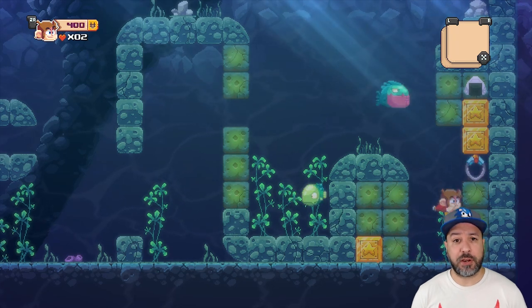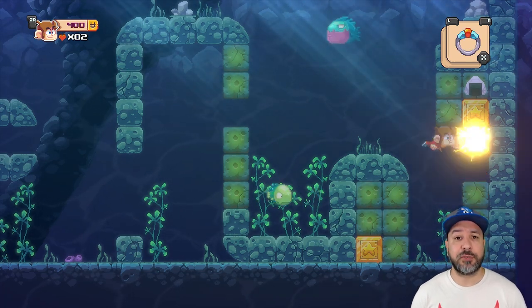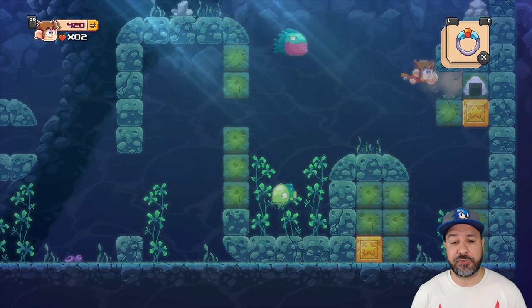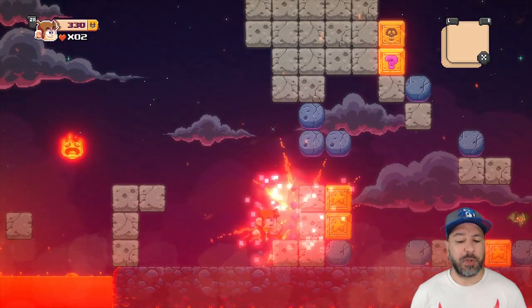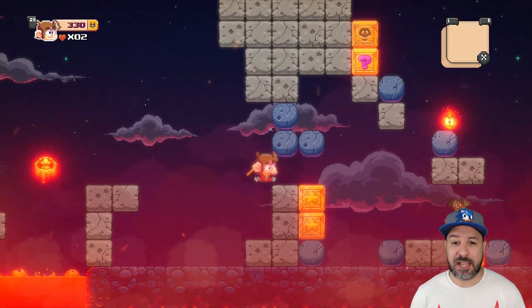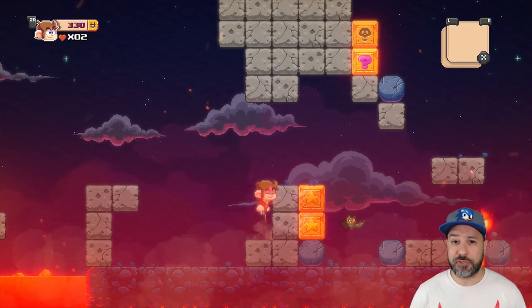For those of you who are unaware, Alex Kidd Miracle World is the remake of a Sega Master System classic. Before Sonic actually arrived on the scene, Alex Kidd was sort of the non-official Sega mascot. So when you're remaking a classic like that, you really have a lot of nostalgia to live up to.